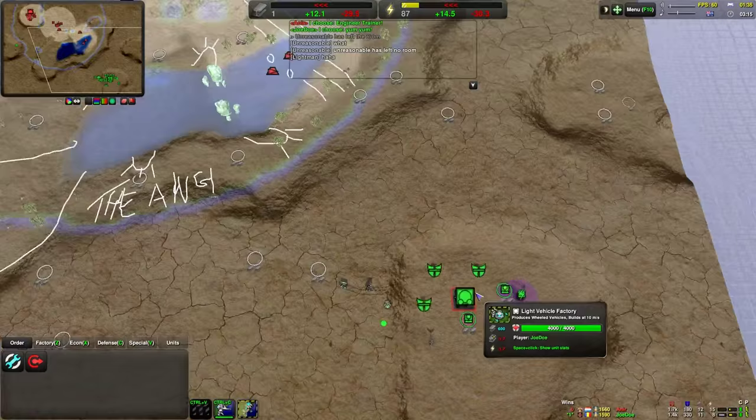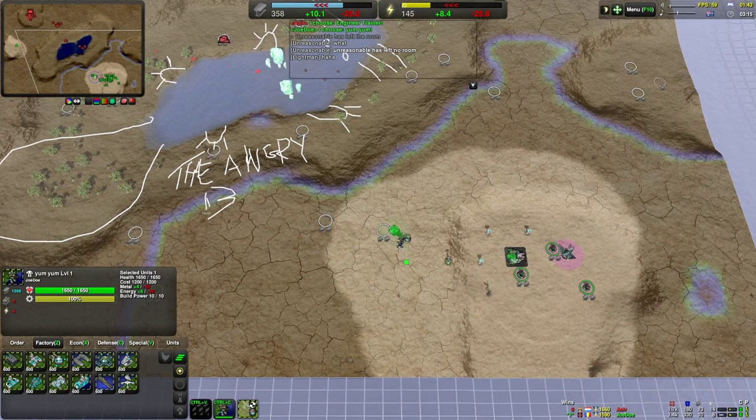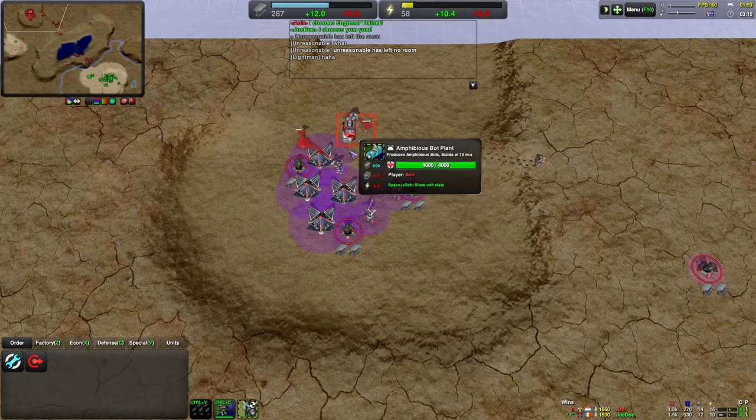He's barely got any vehicles out. I guess he's going to upgrade his commander, maybe? It's still only level 1 though. After they made that commander change, level 1 is actually what they start off with rather than level 0. Actually, where's his raider? Right there - doesn't have it on the left though. Might be vulnerable to a left flank, but he does have plenty of Lotuses.